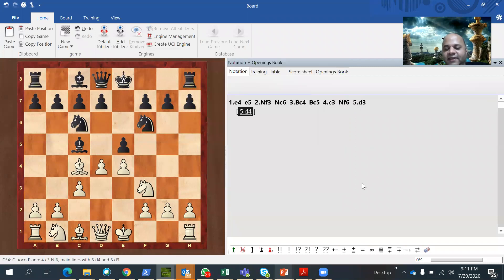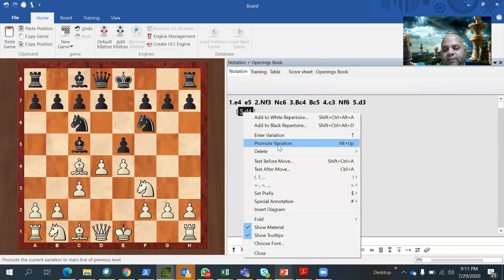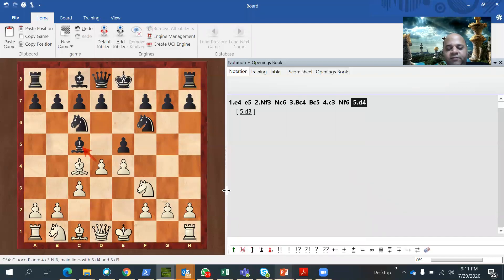That is white's plan — to roll with the central pawns. But obviously black is not going to sit idle. When white plays C3, the key thing is that the E4 pawn is a weak spot in white's camp — it has no support. So black plays vigorously with Nf6, which counter-attacks because the knight is now attacking the E4 pawn. White can decide to get the center at any cost and play D4.